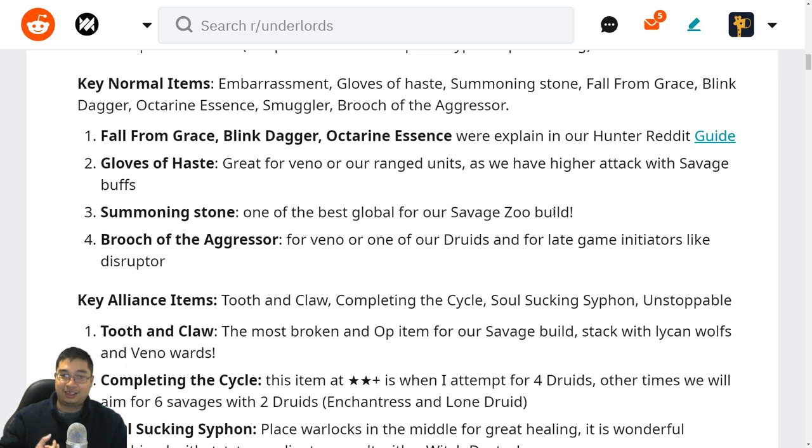Summoning Storm is one of the best items for this zoo build because of the Savage and zoo synergy — we summon with Venomancer, Lycan, Nature's Prophet, and Lone Druid. The Brooch can be used on Venomancer or one of the Druids for more Druid summoning with Nature's Prophet, quicker healing with Enchantress, or you can use it on a Mage unit later in the game.